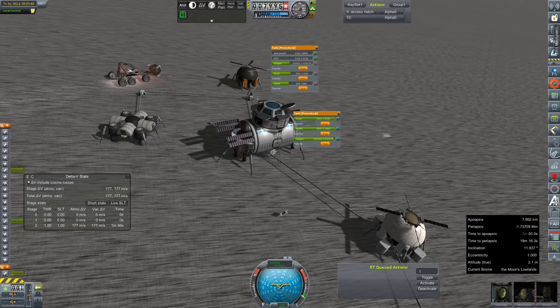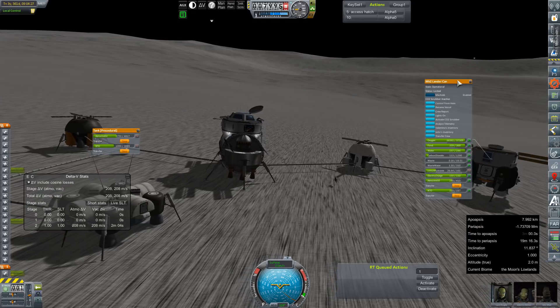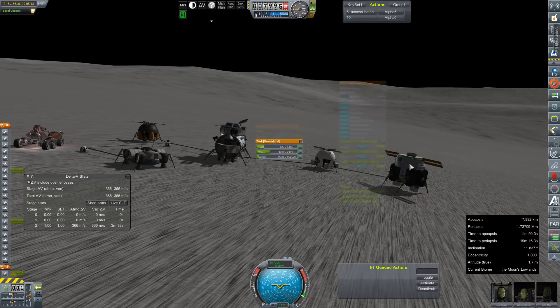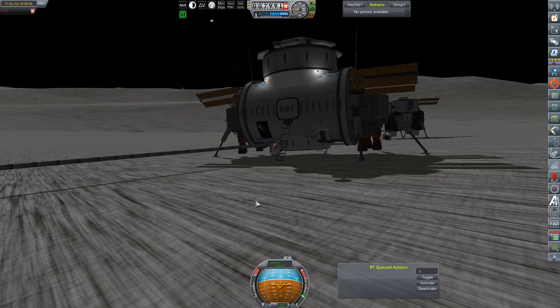We will start off our rehab here by just doing a bunch of resource transfer things, trying to empty out all the modules we will be working with, or at least the two that I planned on working with right off the bat, and of course topping off the fuel in our ascent stage.